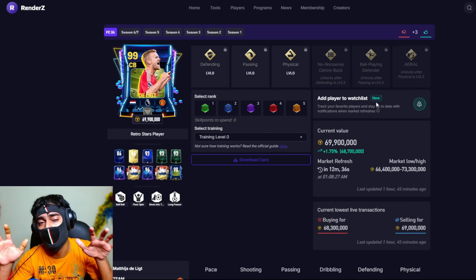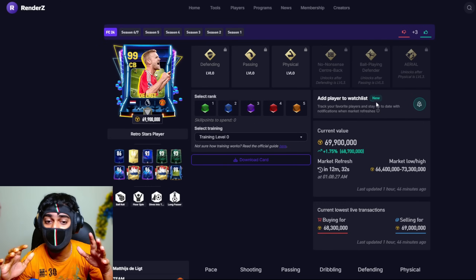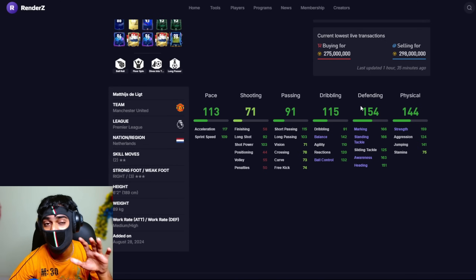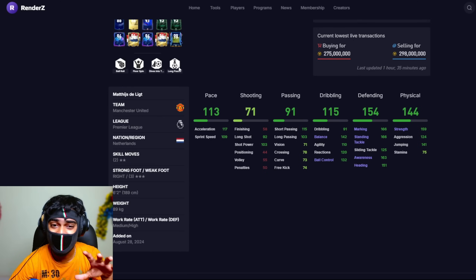Moving to defenders, we have Matthias de Ligt at 69 million coins. Along with special traits dives into tackle and long passer, he has decent defending: 154 and 144. At 6 foot 2 inches, he has a high attacking work rate and medium defending work rate. It would have been better if he had a power header, but this works well.